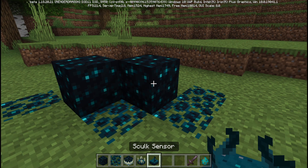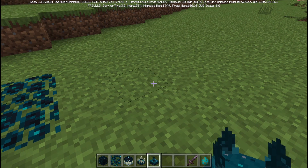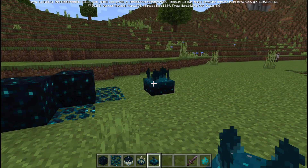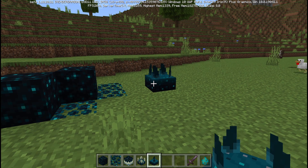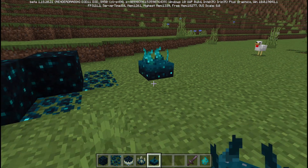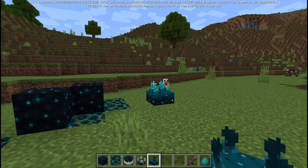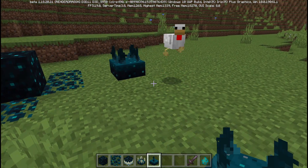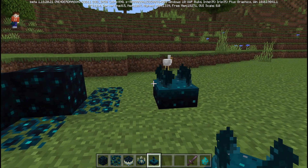We'll start by placing down a skulk sensor right here and test some stuff out. Skulk sensors will sense movement around them and pick it up with their little whiskers on top. If I move closer it will pick up my footsteps as I'm walking towards it, same walking back, and same for that chicken walking around it. But if you are sneaking or crouching around the skulk sensor, it won't pick up your footsteps — nothing will happen.